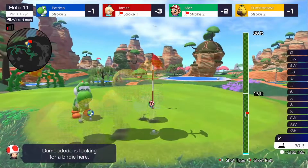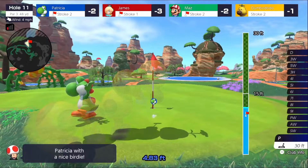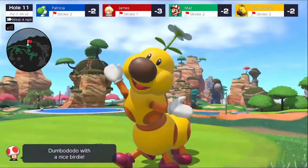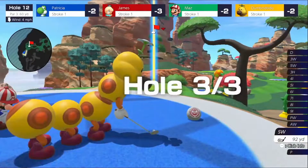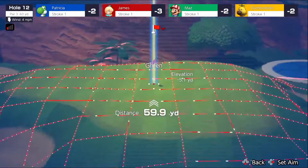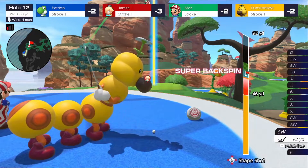We just managed to not roll off the green here and keep ourselves alive. Hopefully we can make this putt and get a birdie. The Wiggler looking good here. I mean, there's not really much you can do — you just get all birdies and try to get a few holes in one and hope that gets you to the podium. James certainly has the advantage right now and there's really not much we can do about it.